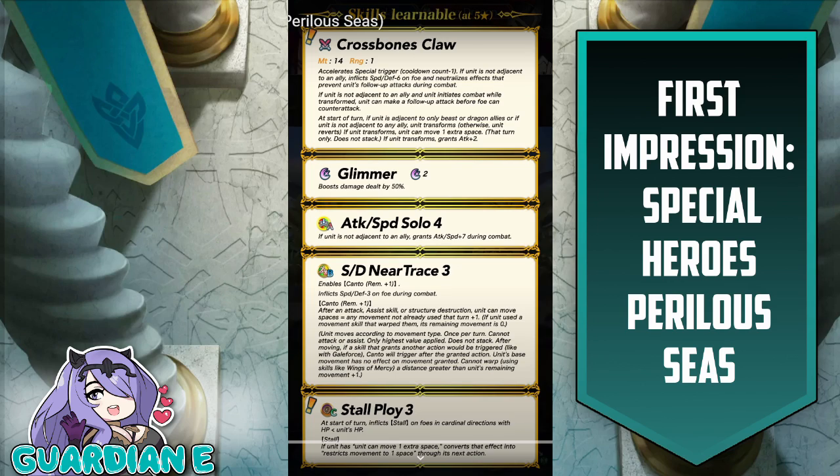Attack Speed Solo 4 works exceptionally well because he wants to be solo due to Crossbones Claw — it gives him an additional whopping plus 7 to attack and speed during combat when not near an ally. Speed Defense Near Trace 3 gives speed and defense minus 3 on foe, stacking those debuffs on the enemy for basically a minus 9 to speed and defense — very significant. Near Trace also enables Canto Remainder plus 1, meaning any movement he hasn't used when he attacks, plus 1, are the tiles he gets back as Canto. He'll get at least one movement tile back, and with his extra movement tile when transformed, that further enhances and works very well with Canto.